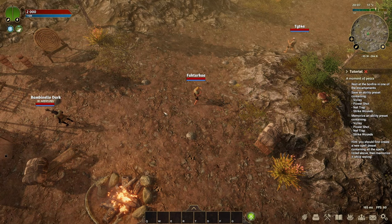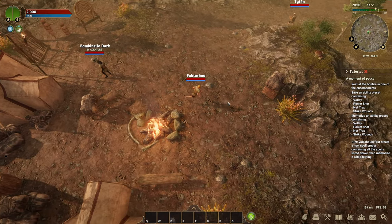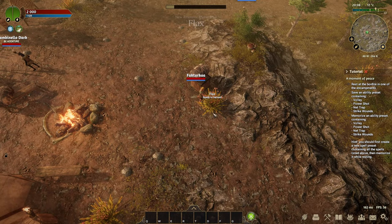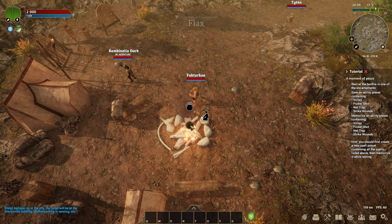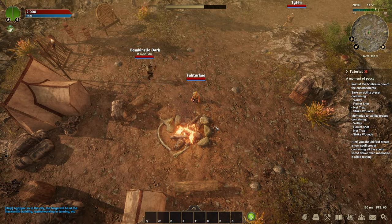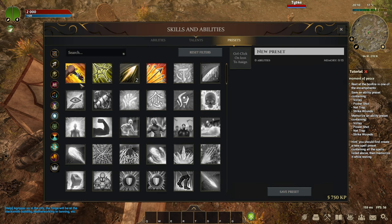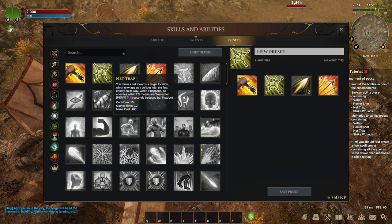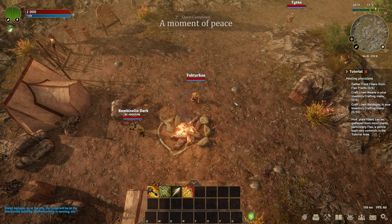As soon as you appear, the tutorial will begin in front of you, which will teach you how to adapt to this world. Starting from the beginning - how to move and how to hit. Check your video settings as needed. After that, you will have a task to study your first skills, which will depend on the class you have chosen. Once we have familiarized ourselves with the skills and selected them, we save them for future use.